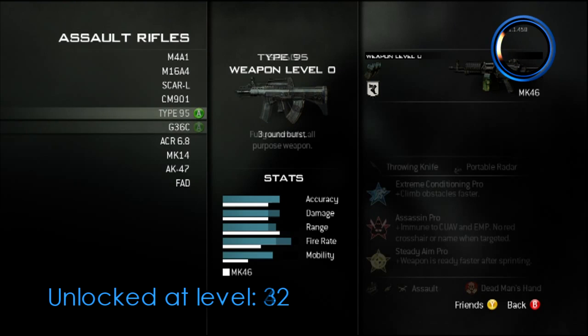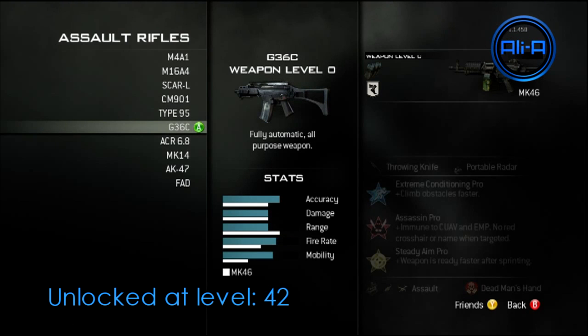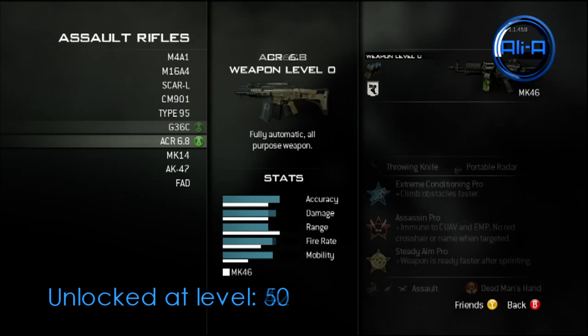Starting with the information here, unlocking the Type 95 at rank 32 — I've heard that that's a really good gun and I'd recommend it with the red dot sight. The iron sights when I used it earlier on in the year when I played Modern Warfare 3 before its release, it didn't feel too nice, so I definitely recommend the red dot sight on that as well.